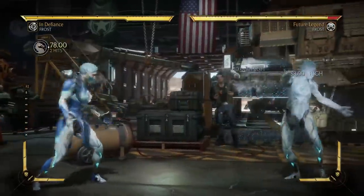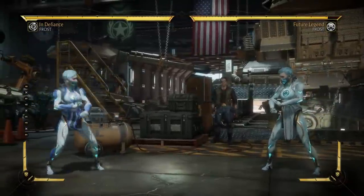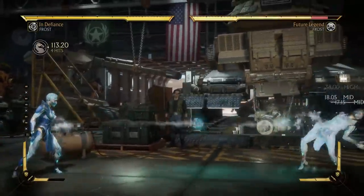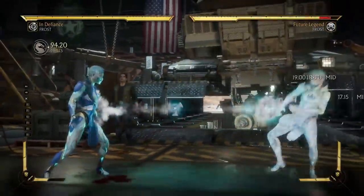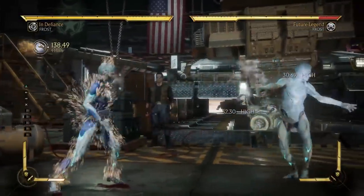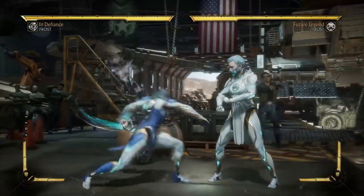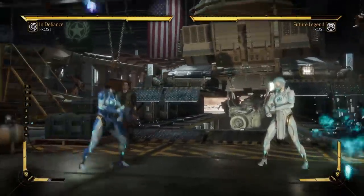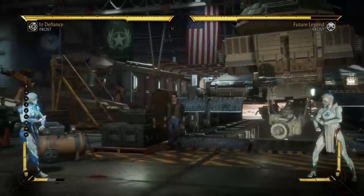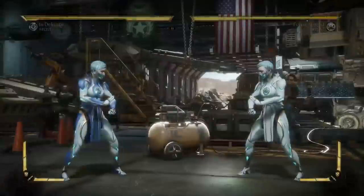Next up is cryo stance - that's her little projectile, and you can amplify it. The high projectile can be ducked, but the follow-up is a mid. The best thing about this is how far away it pushes your opponent, and then you can set your head rolling. The far version knocks so far away though, which is weird.